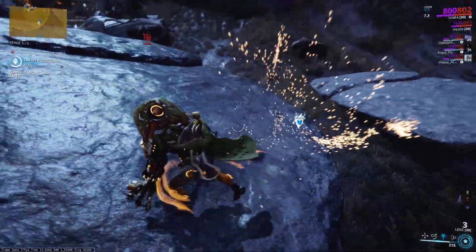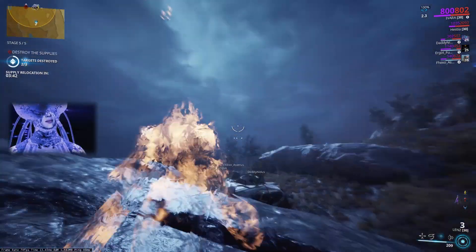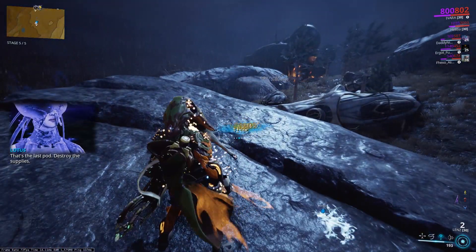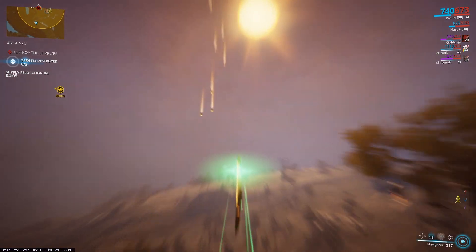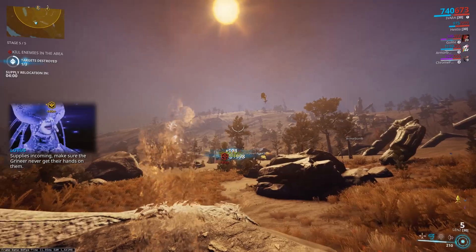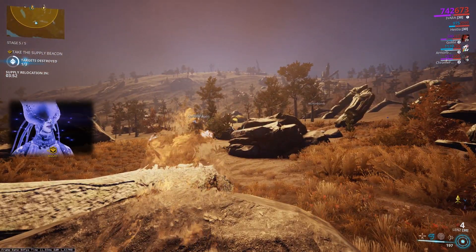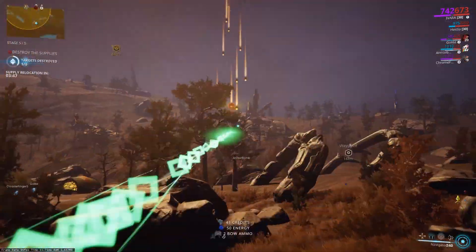The way this build works is: I go out into the Plains or any other open world space — I'm definitely going to be using this in Fortuna when that comes out — and I shoot the Lens from really far away, using Navigator to guide my arrows to where I want them to go, basically dropping predator missiles on enemies from a distance. Since I'm far from the action, you're probably wondering how I get ammo. That's where my companion comes in — Hestia, my Sahasa Kubrow — and she digs up ammo and energy for me, alleviating the massive energy drain of Navigator and Prowl together, and feeding me infinite ammo for the Lens so I don't have to move.